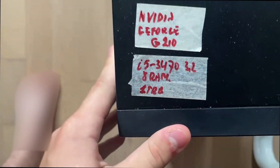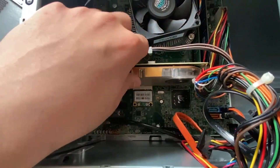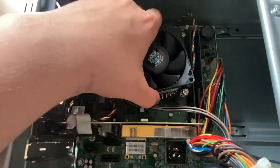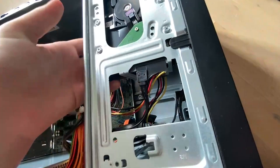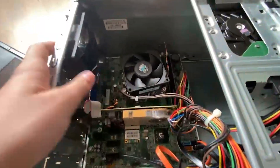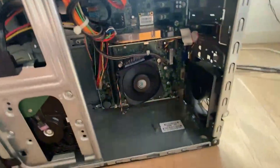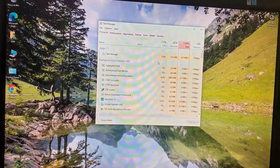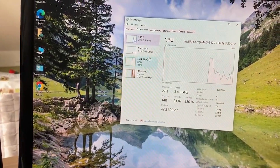Alright, I have it right here. These are the specs — it's off, let's put it on the ground. We have a graphics card, a CPU cooler, and I'm pretty sure this is integrated graphics with an HDD. This is pretty old. Let's turn it on. Oh, I see Windows loading already — 100% CPU, 100% disk. The RAM is DDR3.